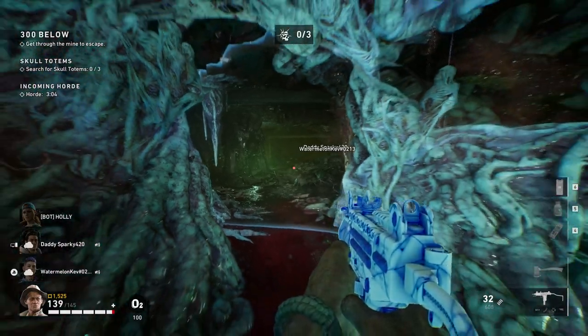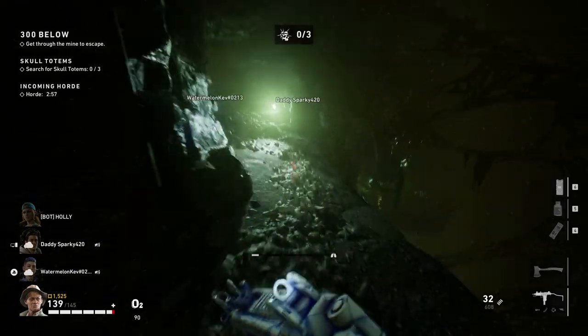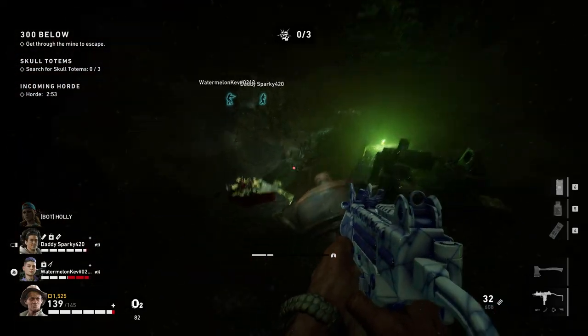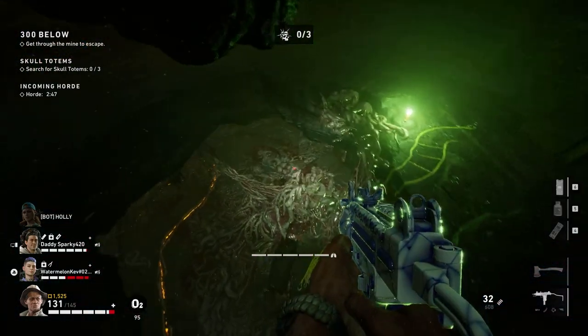The next one is 300 Below. Starting from the beginning of the hive, just follow my path. I'm basically looking for the green lights — the first one is on the right and you'll go down, then the next one will be in front of you and you'll go down.